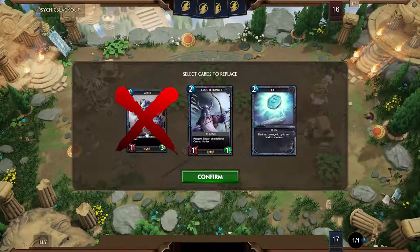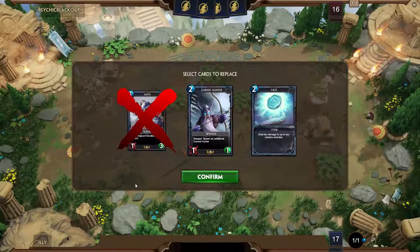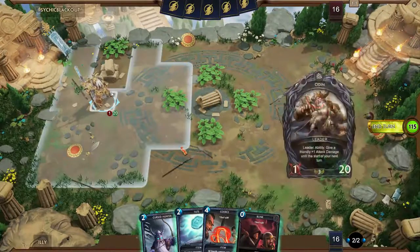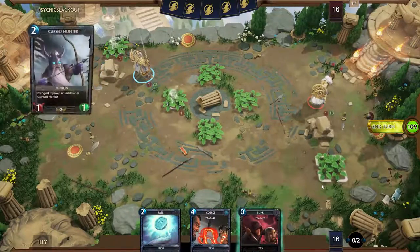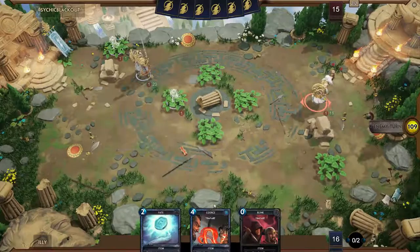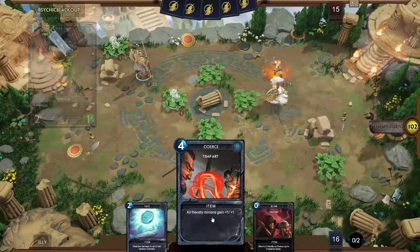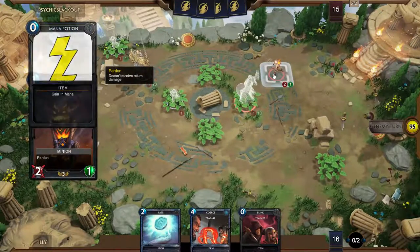Do I keep the Surtr? Not the greatest. Put him in the bushes, at least. I got the 4-drop Surtr instead of the 3-drop Surtr — I should have kept it with that draw. I was looking for Basilisk. That is a waste of mana. I don't know why you played that.